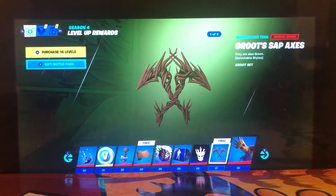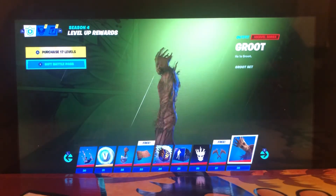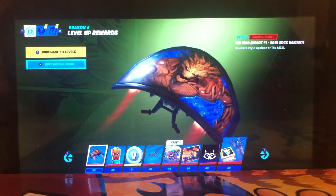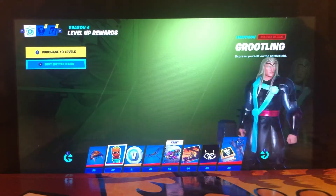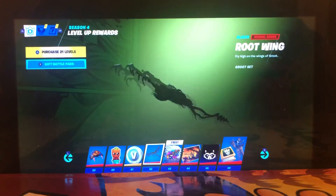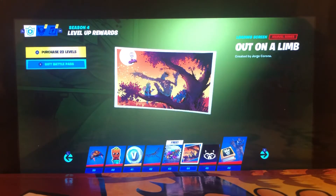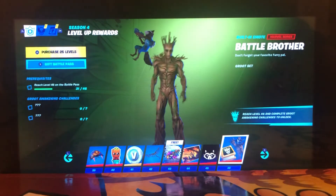Groot Sap Axe — that's actually pretty dope. And we got Groot himself looking pretty fast. Oh, he looks angry! Oh there's Rocket! Okay — Grueling. 100 V-Bucks. Root Wing — that's like one of the dragon gliders. Rocket Blaster.